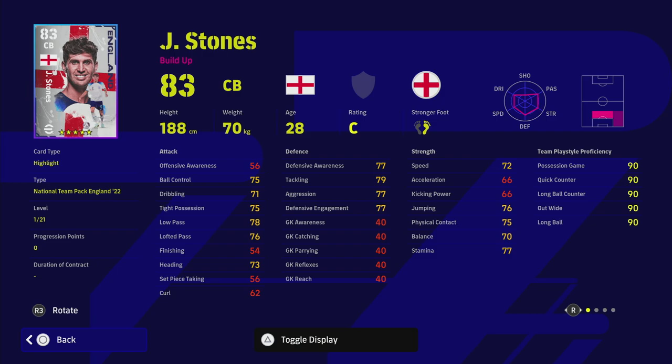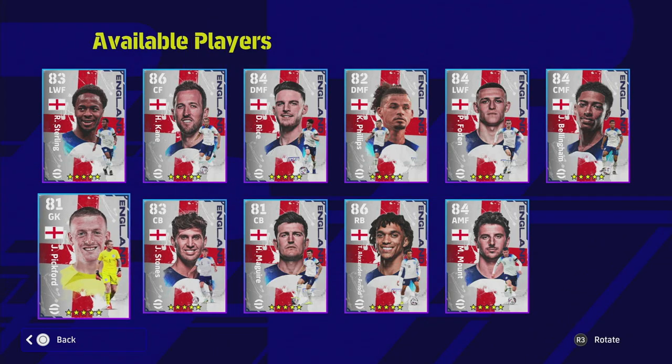With Stones you're getting a really good tackler who is very good in the air despite not being the tallest. He compares quite well to Van Dijk in terms of speed and acceleration. Varane is another option — a bit pacier — but Stones has nice stats. He doesn't have blocker on this card which is a pity, and he doesn't have many player skills. The one thing I like about Stones is that tight possession is a very important stat with the way players handle at the moment.